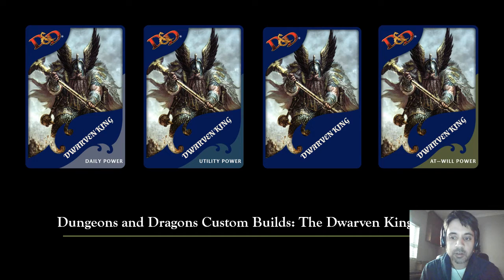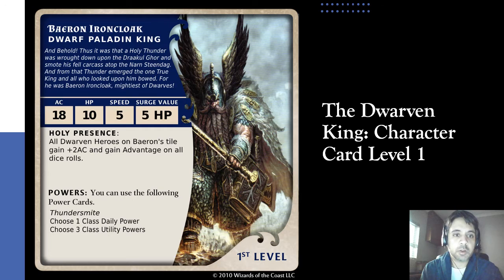Let's dive right in and look at his character card: Baeron Ironcloak, Dwarf Paladin King. 'And behold, thus it was that a holy thunder was brought down upon the Draun Gorg and smote his fell carcass atop the Narin Steel Dug, and from that thunder emerged the one true king, and all who looked upon him bowed, for he was Baeron Ironcloak, mightiest of dwarves.' That's taken directly from the two dwarven scriptures, the holy text of the dwarves. Baeron has some fairly powerful stats up front — he's got an AC of 18.